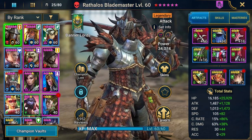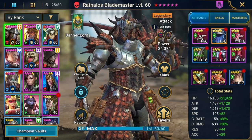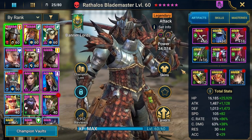He's at 34,000 power, which is decent. I focus on his defense because I want him to survive, and he has good HP too. Because of that, his attack is not maxed out, but he has good crit rate and crit damage. Accuracy is very low — I managed to get him the Brimstone blessing, but for that I need accuracy which I currently don't have.